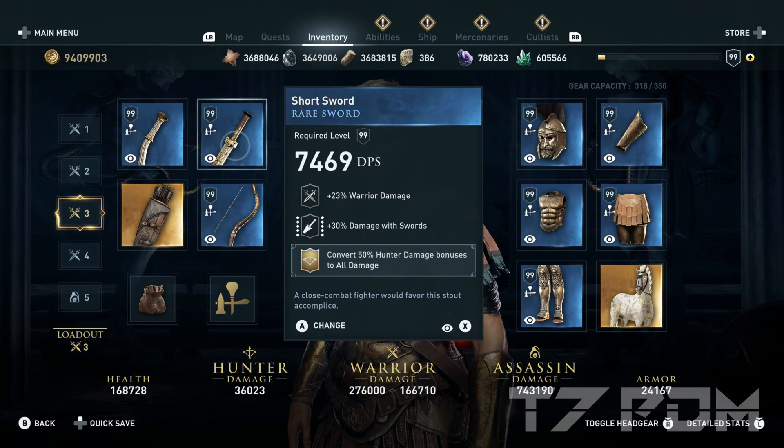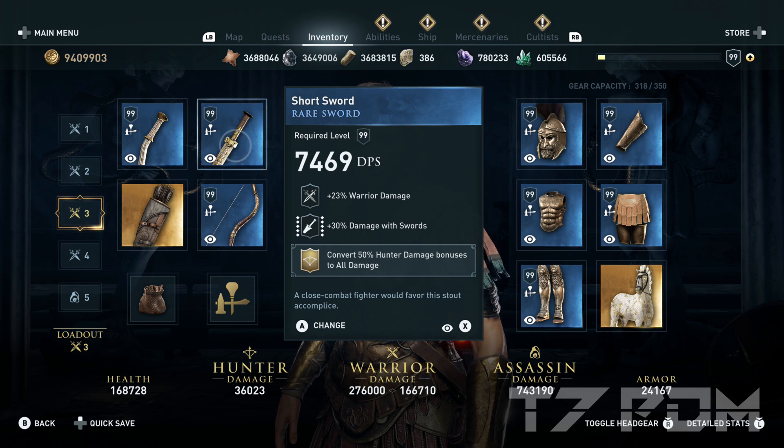On the second melee weapon, also use a perfect rare sword with warrior damage and damage resorts, and engrave the convert 50% hunter damage to all damage to get the most out of the Corfu engraving. When using rare items, definitely go for melee weapons that have warrior damage and damage with their weapon type — for example, damage with swords, damage with heavy blunts, and damage with spears. Never go for a melee weapon with warrior damage and critical damage; critical damage is way weaker than weapon damage, and melee weapons without weapon damage should never be used.